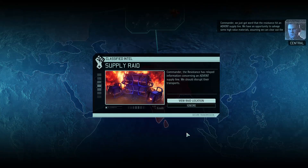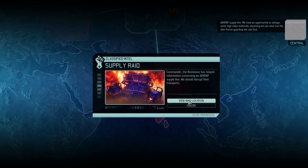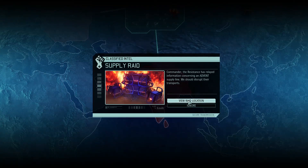Commander, we just got word that the resistance hit an Advent supply line. We have an opportunity to salvage some high-value materials, assuming we can clear out the alien forces guarding the site first. I like the sound of that. But that's gonna be next episode. Until then, if you've liked this episode of XCOM 2, please do leave a like down below, leave a comment if you have anything to say, and I will see you all next time with some more Advent supply raiding. Have a good one folks!